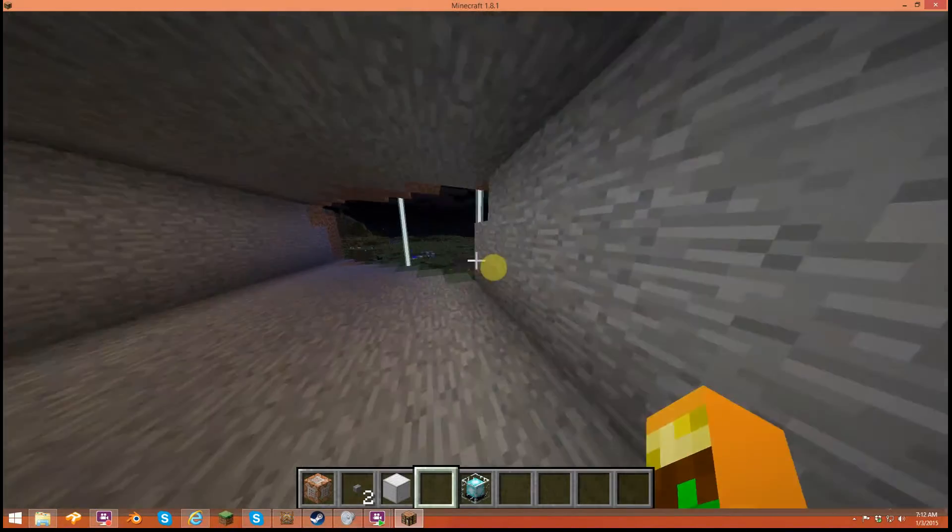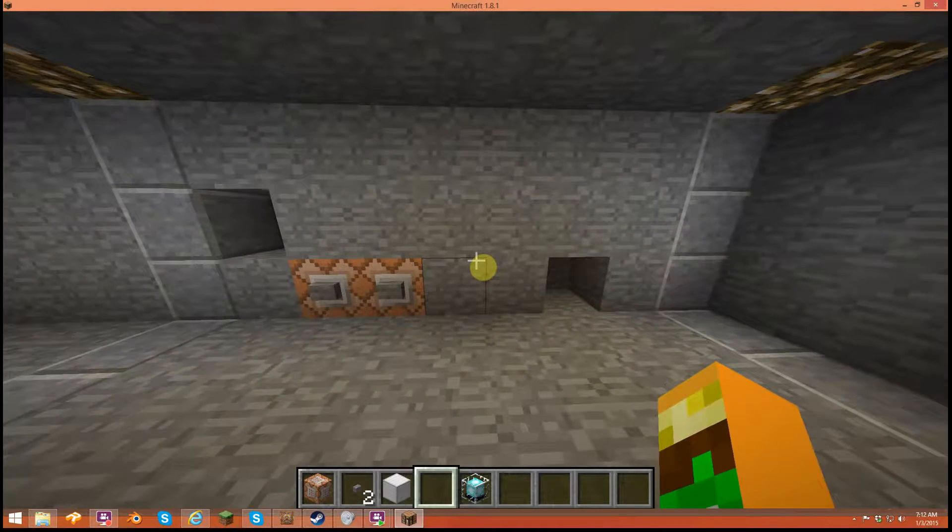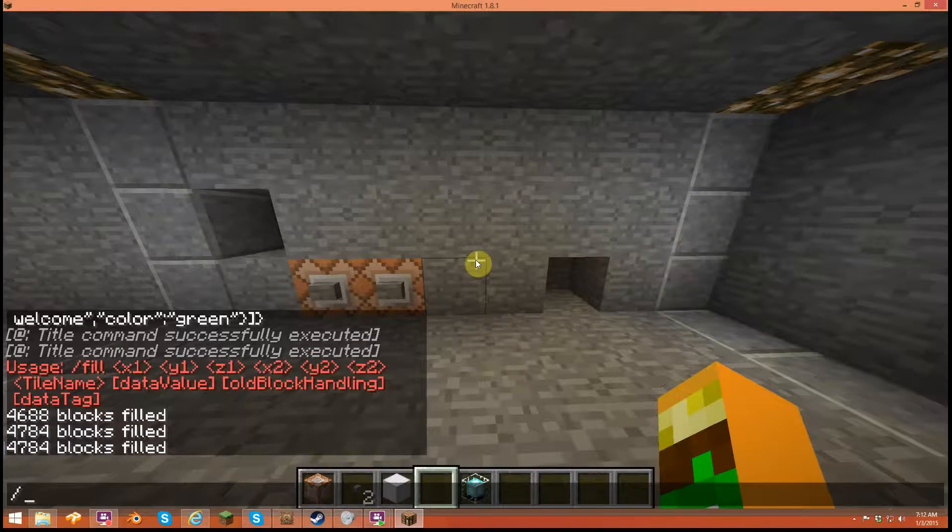The next thing I'm going to teach you is how to use the game rule commands. Basically what you do is type /gamerule like this, or you can type 'game r' then Tab. Then let's say I wanted — I'm going to explain what all of them are.